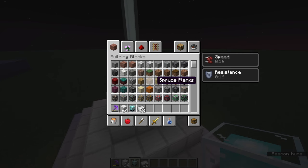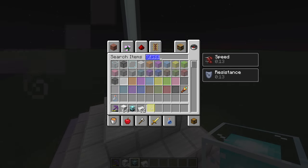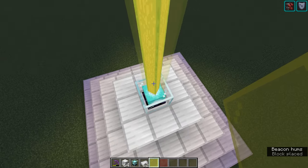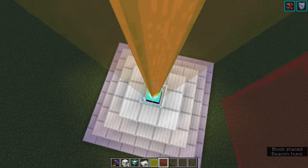Let me check this on a Java Edition test world — yes, it does the same thing there too. Yellow plus red glass blends to orange. That's super cool, something I did not know.